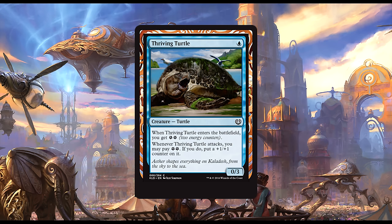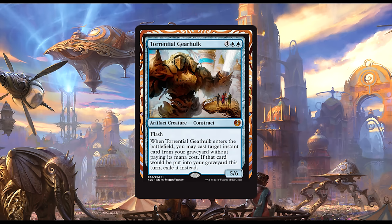Thriving Turtle: one blue for a 0/3 Turtle. When it enters the battlefield, you get two energy, and whenever Thriving Turtle attacks, you may pay two energy — if you do, put a plus one/plus one counter on it. Maybe this guy can see play in a blue energy deck. He does fuel Aether Squall Ancient and has a fairly large backside for one mana, even without triggering any counters. Testing will be needed, but right now I'm leaning towards the Turtle not being quite good enough.